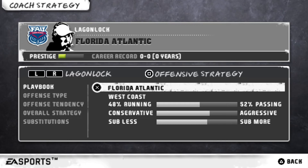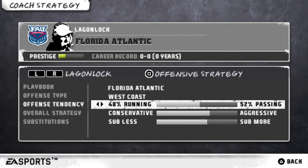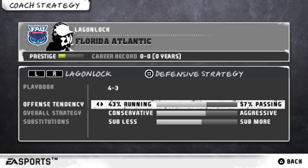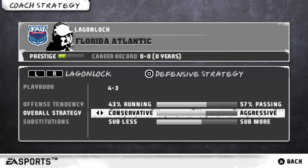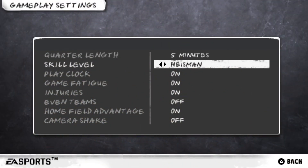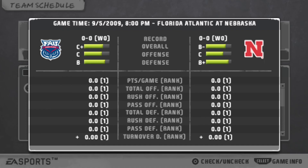We're playing with the Florida Atlantic playbook. Our offensive type is West Coast, with an offensive tendency of 48% running and 52% passing — and we tend to be aggressive on offense. On defense we run the 4-3, with a tendency of 57% against passing plays and 43% against running, also playing aggressively. Gameplay settings: 5-minute quarters, Heisman difficulty, play clock on, game fatigue on, injuries on, and home field advantage on. In the next video we'll be taking on the number 21 Nebraska Cornhuskers, who have a B minus overall, a C offense, and a B plus defense.